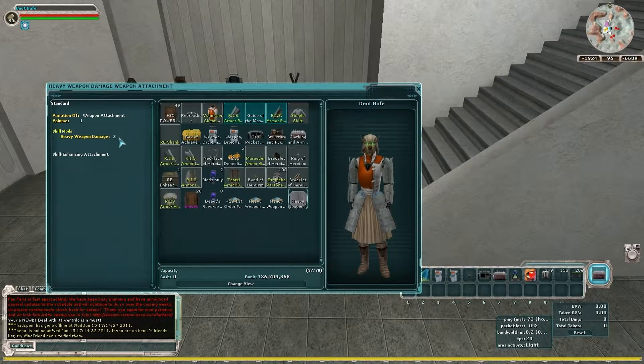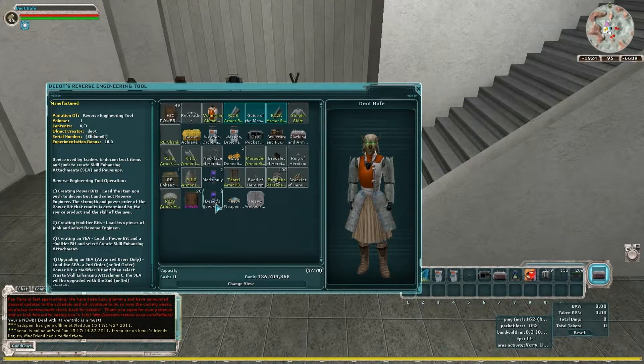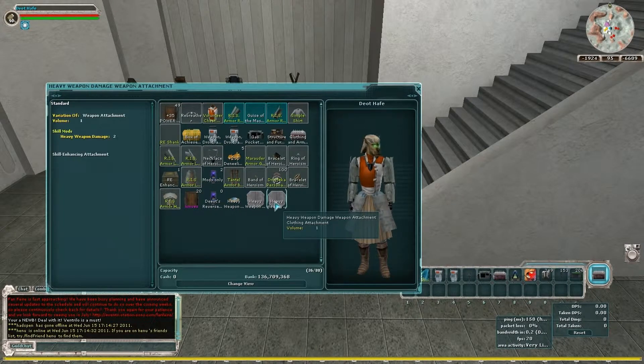That 35 got chopped down to 2 with the heavy weapon damage modifier bit. This here is a 28 power bit — let's throw that in there and see what happens. As you can see, it came out to 2, just the same as the 35 did.